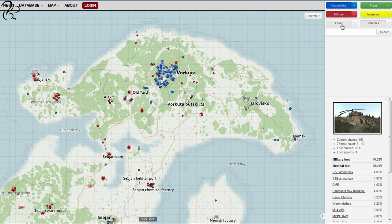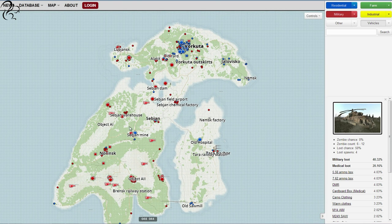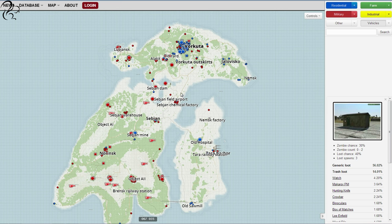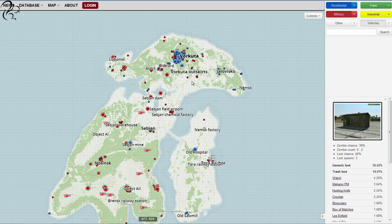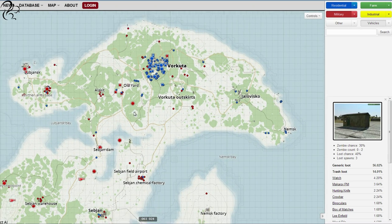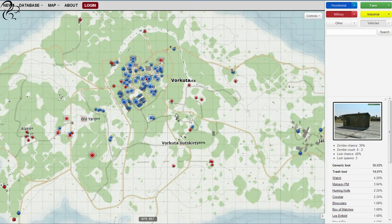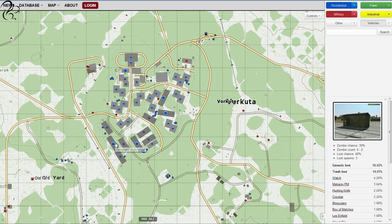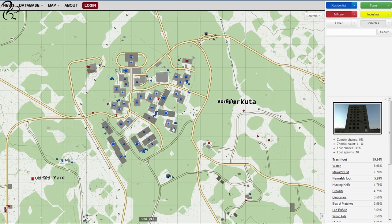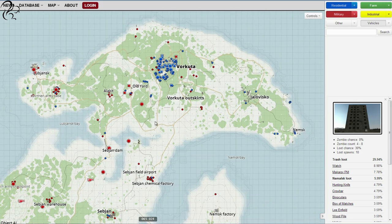If we look at the residential aspects of Namalsk, there are not many residential areas apart from in the north. They're all located in Vorkuta, apart from the odd scatterings of houses around the map. You can get food and drink from residential areas, so essentially the vast majority of food and drink will be found in the north. There is a general store at the old hospital and one at Vorkuta, plus lots of apartments around Vorkuta where you can gear up with basic supplies before heading out for weapons.